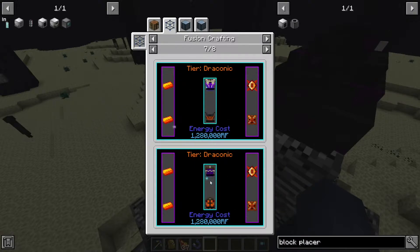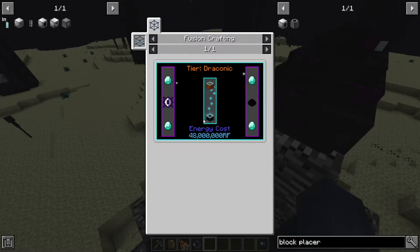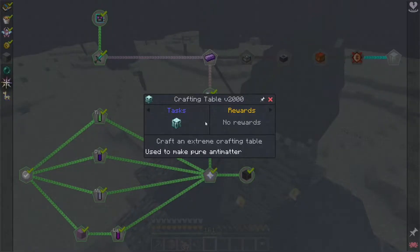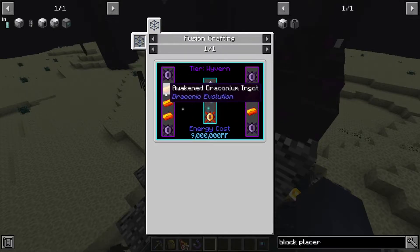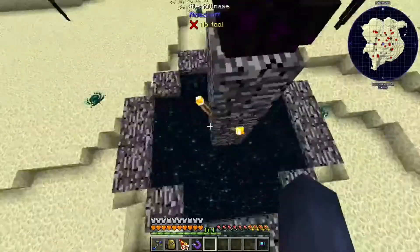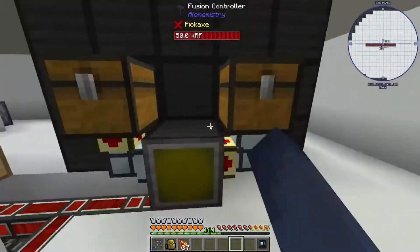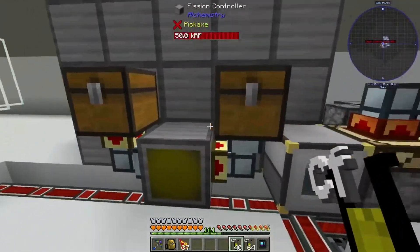Draconic tools are also necessary. This can only be upgraded to chaotic. The only thing we need is two awakened cores for the extreme crafting table, which takes 10 ingots — meaning we need essentially one craft of the blocks. Let's get back to the base. First I want to check how the californium is doing — it should be done. Yes it is.